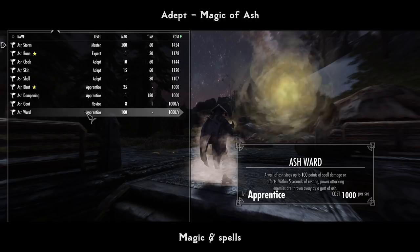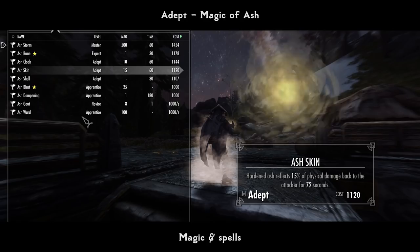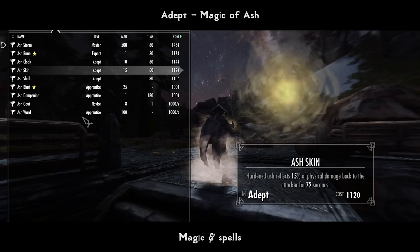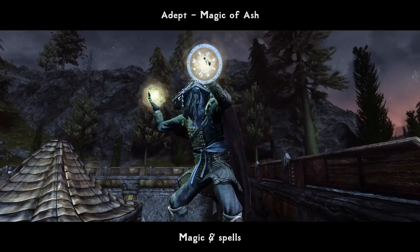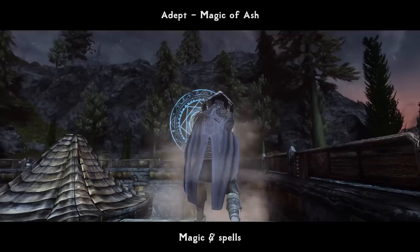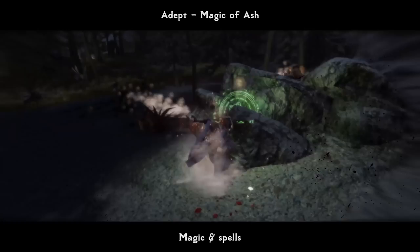Now let's approach the Dragonborn magic and spells. Adept Magic of Ash mod is an immersive expansion to the Ash magic in the game, reworking some vanilla spells and adding 7 brand new lore-friendly spells, which allow you to properly roleplay and build your character around Ash magic. You will go through a certain in-game process first to use the Ash spells. New spells belong to the Alteration school and, while some of them inflict damage, they are mostly revolved around slowing down and paralyzing debuffs, as well as some buffs to yourself. New spells are Ash Ward, Ash Gout, Ash Dampening, Ash Blast, Ash Skin, Ash Cloak, and Ash Storm.